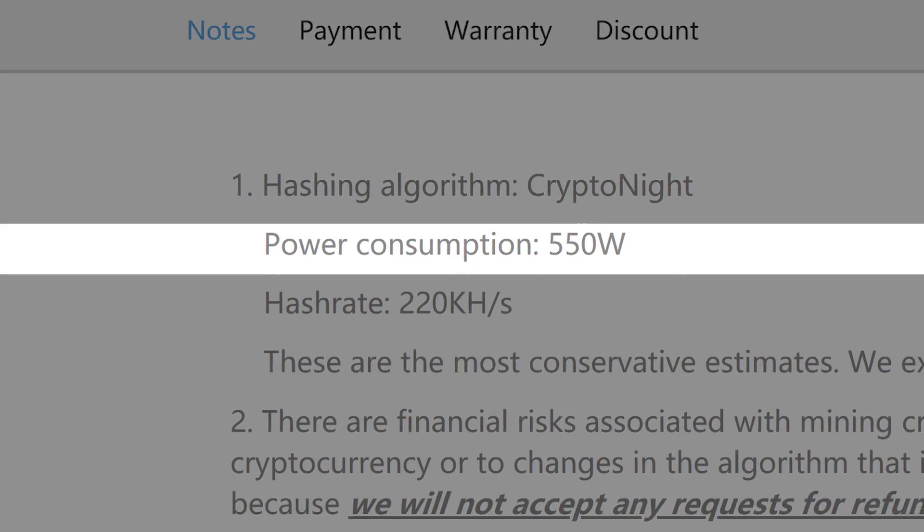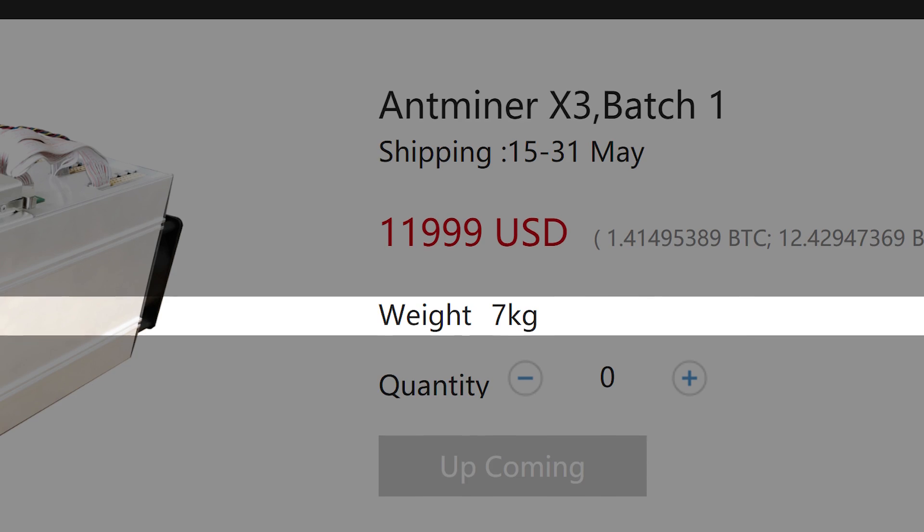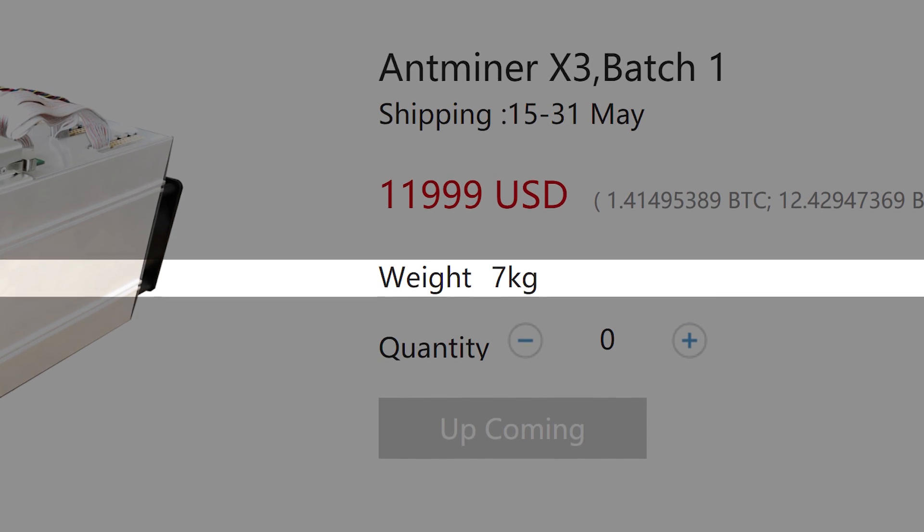The X3 manages an absolutely brain-blastingly ludicrous hashrate of 220 kilohashes per second — over 10 times what the Baikal Giant N is supposed to do. That means this one machine produces 11 times the hashrate of the Giant N. Of course, it does so at a significantly higher power draw of 550 watts, but that's not even 11 times the power draw. It's also a much heftier machine coming in at a full 7 kilograms or about 16 pounds.